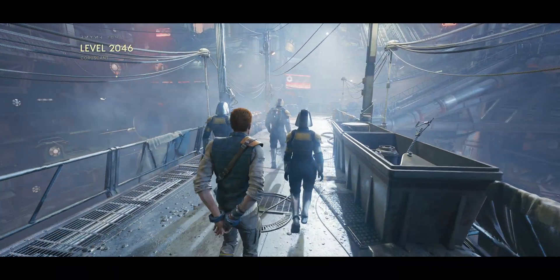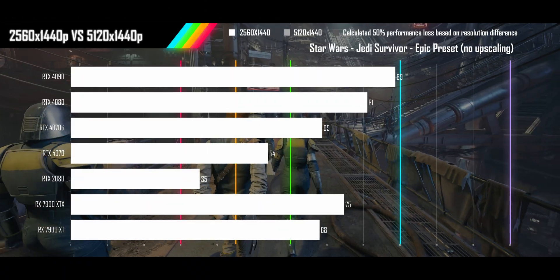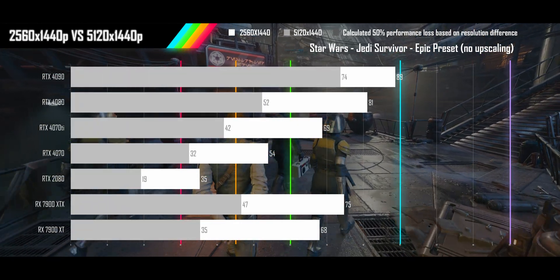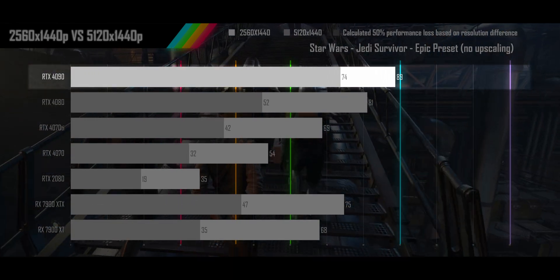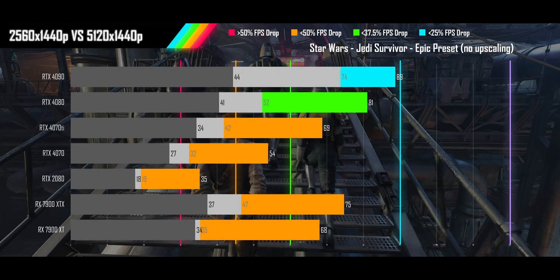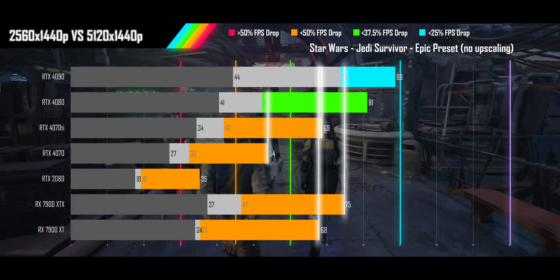Next up is Star Wars Jedi Survivor with all ray tracing turned on. At QHD, most GPUs can clear 60 FPS, while doubling the resolution to the super ultrawide leaves the 4090 as the only card remaining above 60 FPS. Despite a relatively steep scaling penalty on most cards, your upgrade needs are still limited to just 2 tiers to match performance.